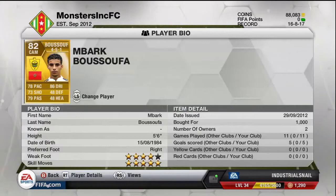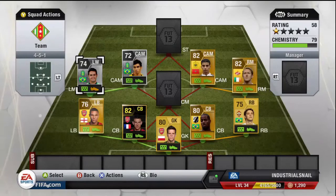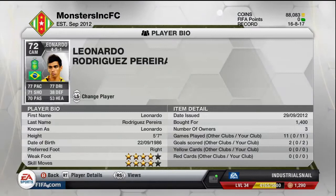Our next one is a hidden gem I found — an amazing player: Leonardo from Gianbonc FC, same league as Nino. He's got 77 pace, 71 shooting, 77 dribbling, 70 passing, and look at those — 4-star skills, 4-star weak foot. Absolutely insane player, more of a playmaker than a goal scorer, but as you can see he's already scored two goals for me.